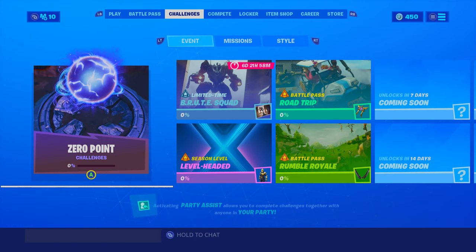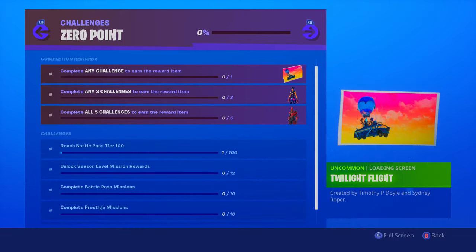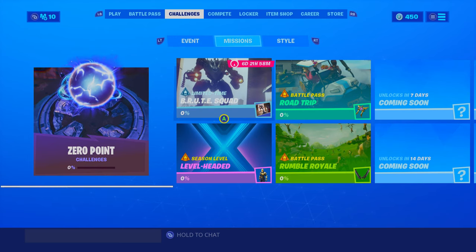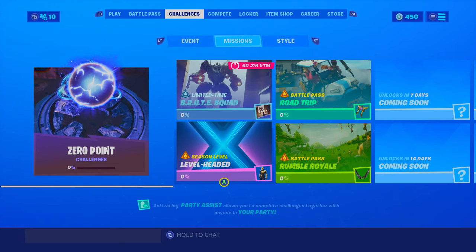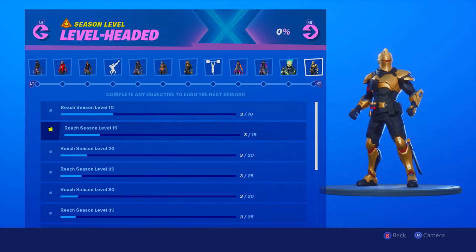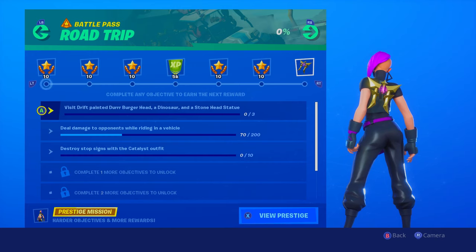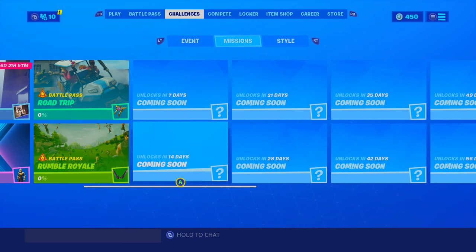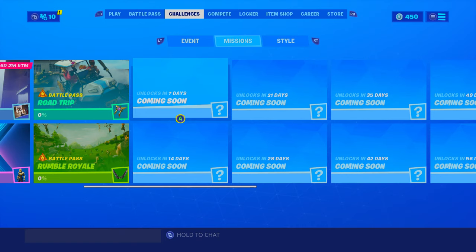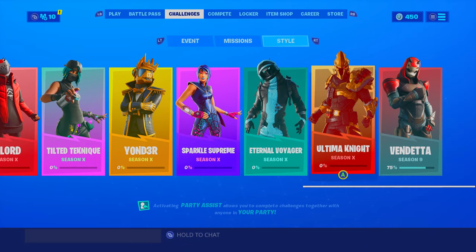We went over the battle pass in my last video — click the tag on screen if you missed it. First up, we get some zero point challenges, similar to the Utopia challenges from last season. Apparently there are no weekly challenges anymore — there are now missions. There's a Brute Squad challenge set, Level Headed which is the tier 100 skin, The Road Trip, and Rumble Royale. It seems there are only eight challenges total, not released every seven days. The layout is very different, and there are also a bunch of selectable styles.